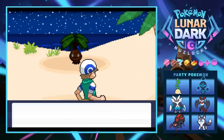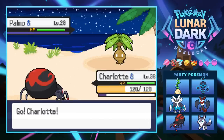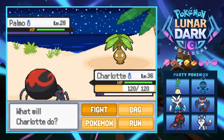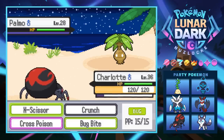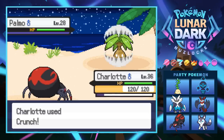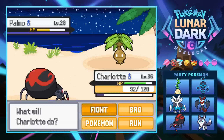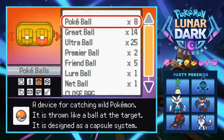Our first encounter in the grass by the sea is a Palmo — I actually did a lot of grinding in an area with a bunch of these. It's level 28, so not too bad. I think it's a rock-grass type, so let's go for a Crunch. It hits us with Rock Tomb, which Charlotte doesn't like too much, but that's fine — it drops our speed.